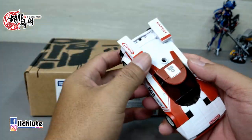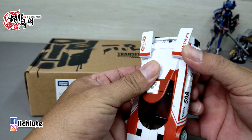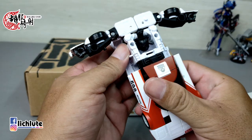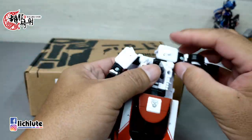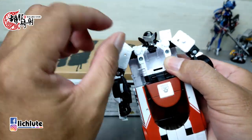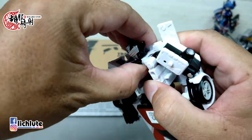我们来进行它这个变形过程，非常的流畅。两手打开，然后我们先将手臂两侧这个地方给翻出来，两侧都给翻开。翻开之后，我们给上半身做一个旋转，旋转之后把两个手臂从这个地方给拉出来，两侧给拉出来。这个时候废气的头就给翻出来了，翻出来之后这个地方翻上去的时候要稍微用一点力，稍微卡一下。